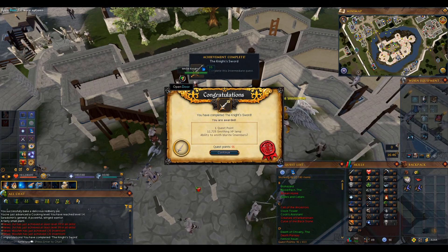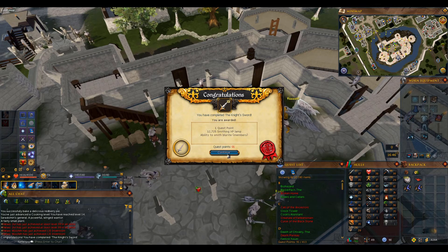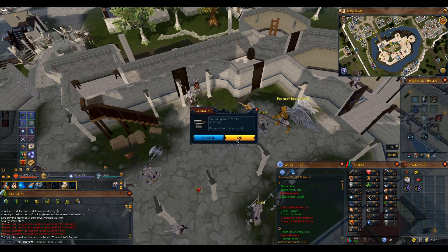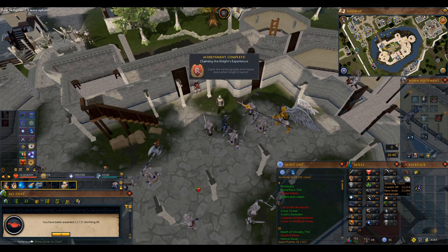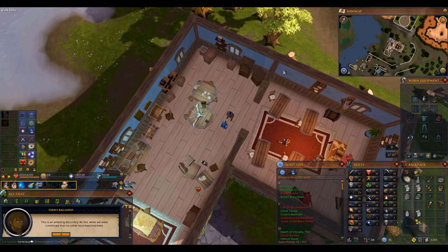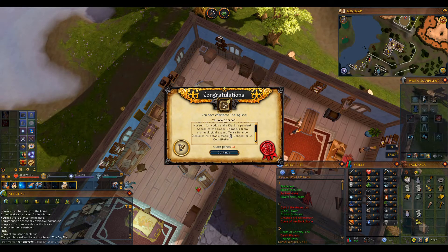After helping a useless squire and meeting an incredibly redberry-pie-loving big dwarf, we have completed The Knight's Sword. We can use the lamp straight on smithing — 34 smithing, which means I get to skip steel. And we're coming in with the completion of the Dig Site quest: 15k mining experience, 2k herblore, and some trash.